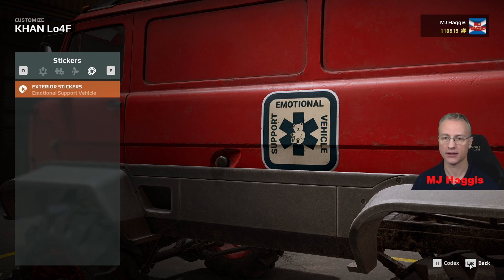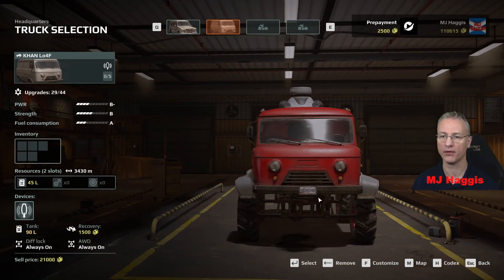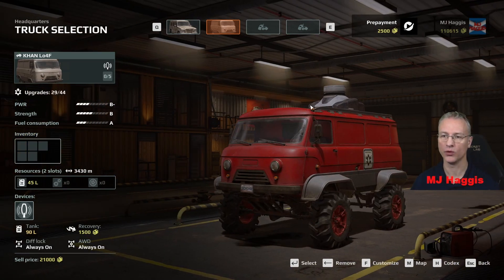I also put stickers on — the emotional support vehicle with a little teddy on it, keeping the Kokko Canyon emotionally supported. I've got two stickers on the side and one on the roof. Right, that's good. Next truck.